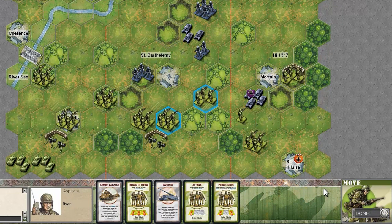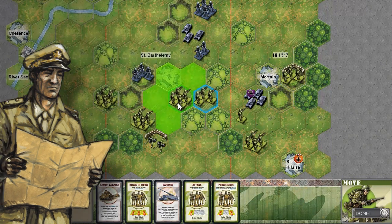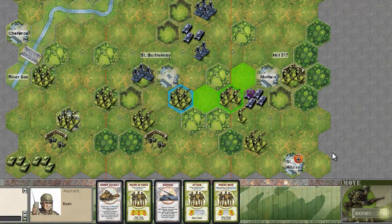Once you've ordered your units, now comes the time to move them. To move a unit, simply click on it, then drag and drop it on the destination hex of your choice. Once you've made all your moves, click on Done.